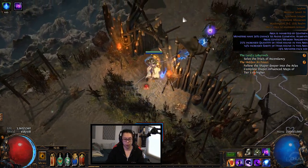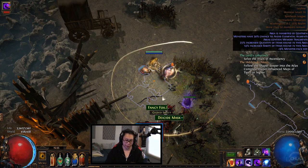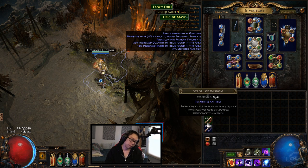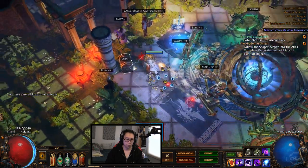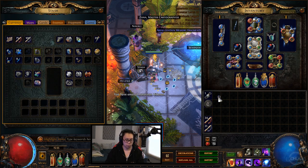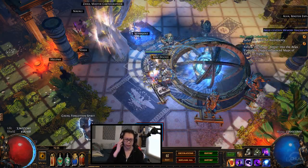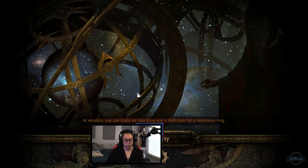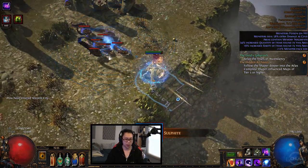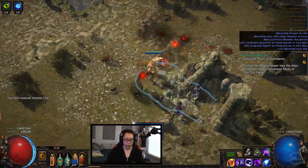For bosses, not only do you hit them with the normal, you hit them with a Blight and a Wither. I don't know why I use Storm Burst - I guess it's just for damage, but it's not really that important. Let's do some new maps - we got a Tier 5. I have not done Ancient City before in this league. I know what it is - it's a stupid maze that's kind of tedious, but we got to get them all done eventually.